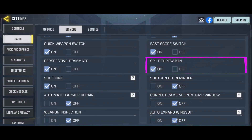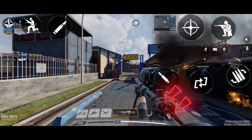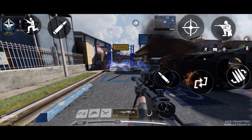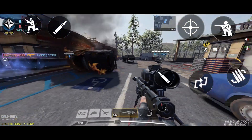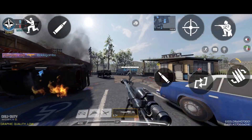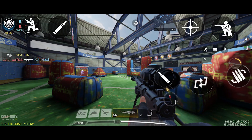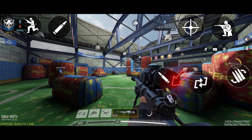The last option in this video is the Split Throw Button option. This option has no effect in Battle Royale mode and is currently inactive — it is related to the grenades section and is available in multiplayer mode. When you turn this option on, it will split your grenades into two sections in multiplayer mode, allowing you to easily switch between them. However, when you turn this option off, all your grenades will be grouped into a single button, and you can choose between them by pressing that button.